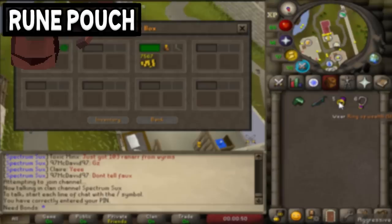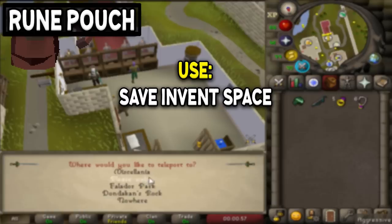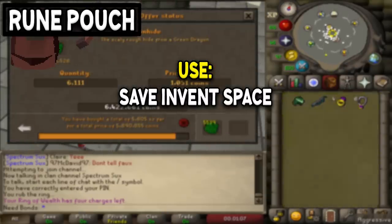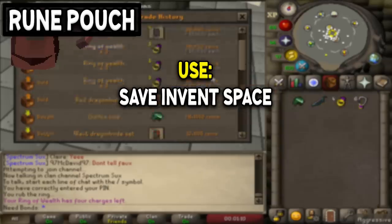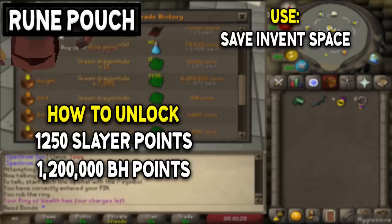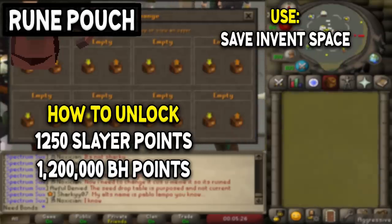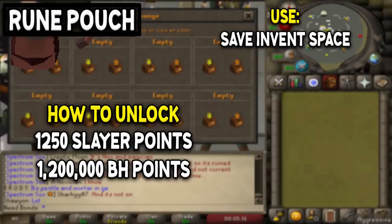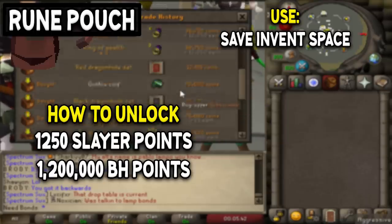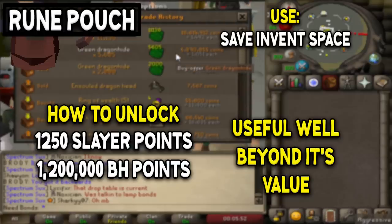Next we have the Rune Pouch, which is not as essential but still very useful. It lets you hold three types of runes — up to 16,000 each — saving two inventory spaces whenever you need runes for money making or PVMing. You can obtain it through 1,250 slayer points or 1.2 million Bounty Hunter points, which if you buy emblems through the Grand Exchange costs roughly 3 mil. Since it's a quick purchase and you'll use it indefinitely, it's worth getting if you're becoming a main.